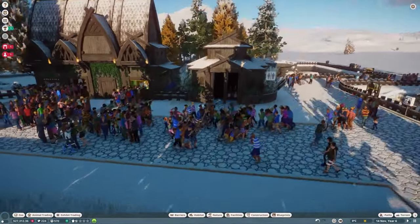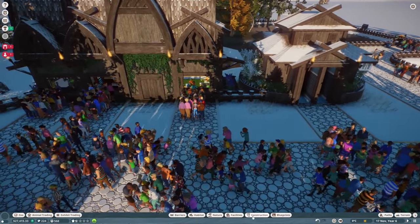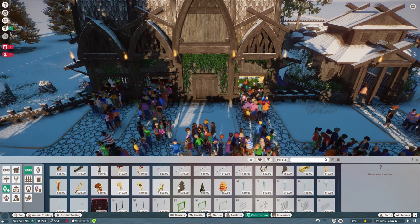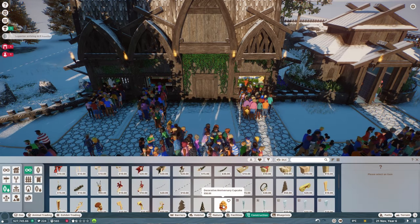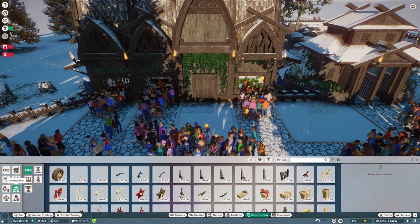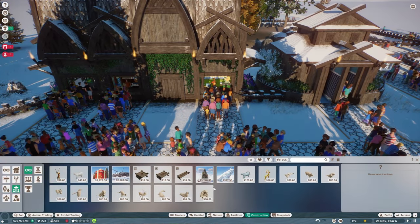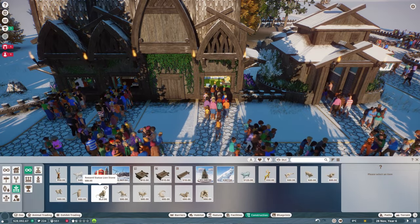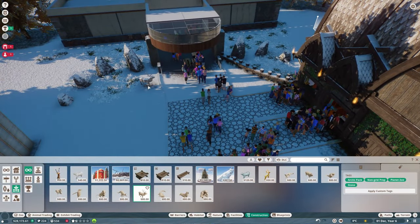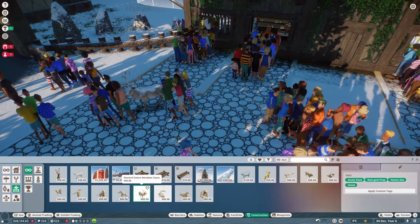I'm quite happy with these little guest facilities we've just added in — already this main area is looking a lot more lively, which is nice. Do we have any nice little statues or anything? I love a good prop — I could put something at the start. These are a bit Christmassy but we are getting close to that point. We've got centerpieces — we could put a reindeer statue in as people walk in, have two reindeer.